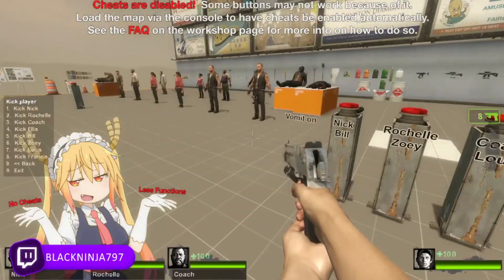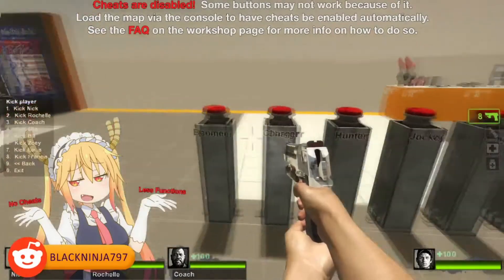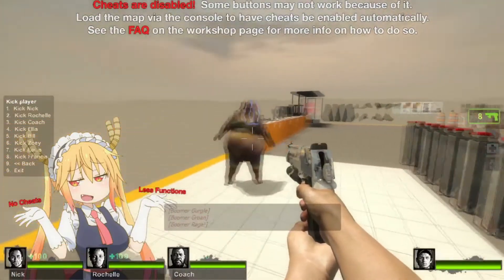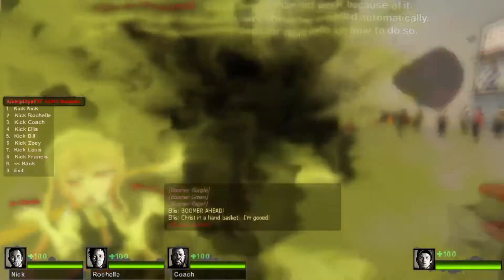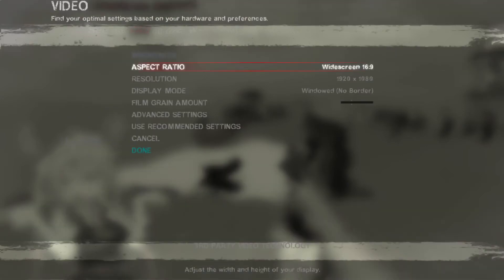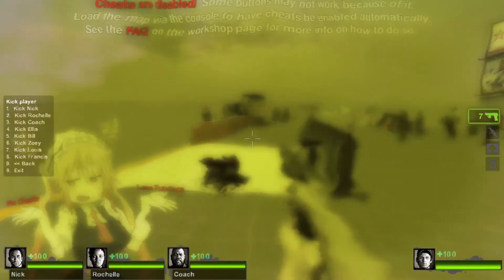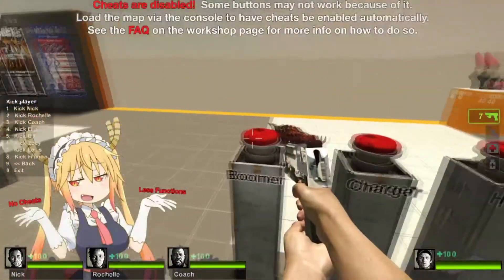We're in a sandbox map where I can spawn a Boomer in controlled settings. I'll have the Boomer vomit on me and keep modifying my settings one at a time until I find something that works. The Boomer has now vomited on us. I'm going into advanced settings and turning off one setting at a time to see if any individual setting removes the Boomer vomit effect. First, we got the normal Boomer vomit — now let's start testing.